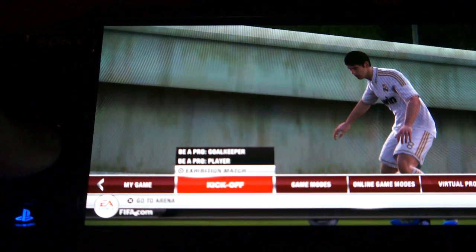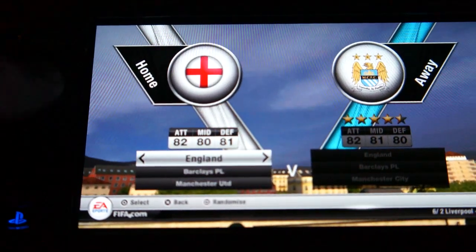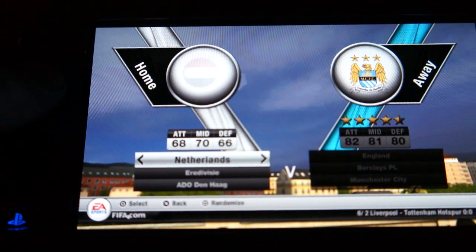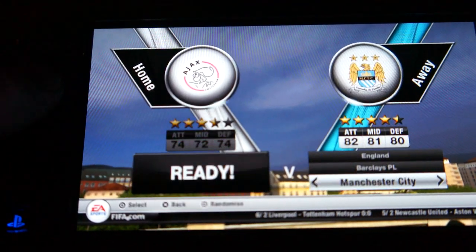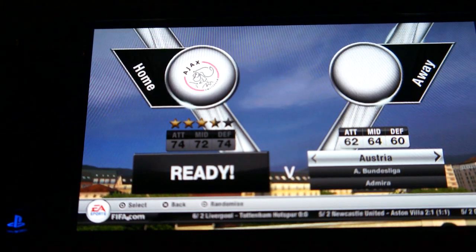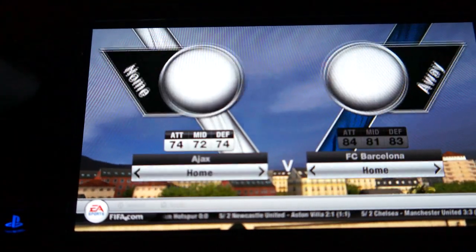Ultimate Team is not in the game, but who knows, maybe they will add it later on if that's possible. So let's go into a game right now. I'm going to be choosing Ajax for somebody who asked me to do so. Let's go with Barcelona for the other team.